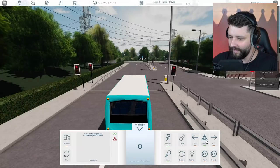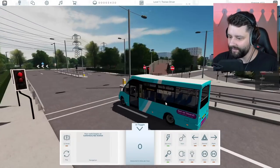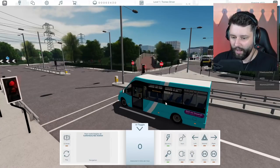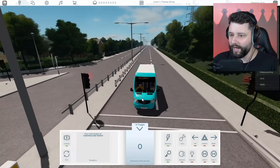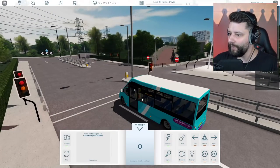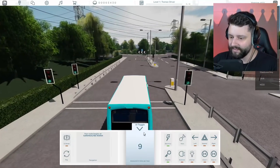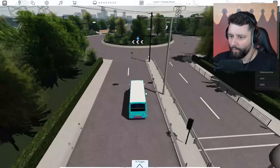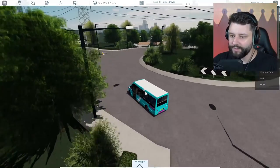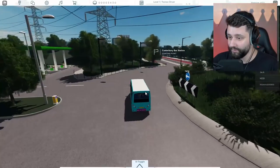I can do hazard lights, flashing. I can do indicating. I've got this. E-brake, so I don't rock and roll all over the place. These lights are going to go green — your boy's got passengers to pick up, routes to do, places to be, people to see. Right, we got this. We'll go round the roundabout then. I won't start my journey correctly or properly until we've officially begun the route. But your boy's going to be the world's best bus driver.